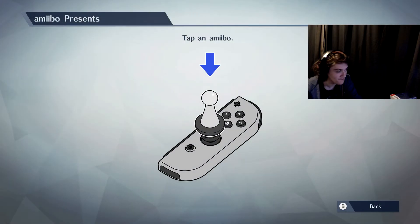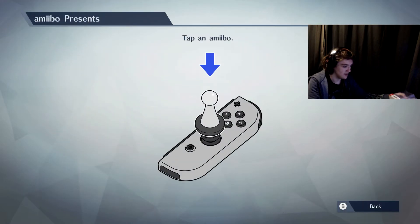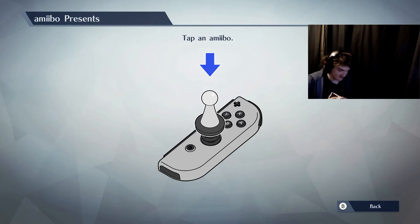So what do I get with the Robin one then? Let me open this — come on Robin, time to finally have some use after I got you ages ago for Smash.